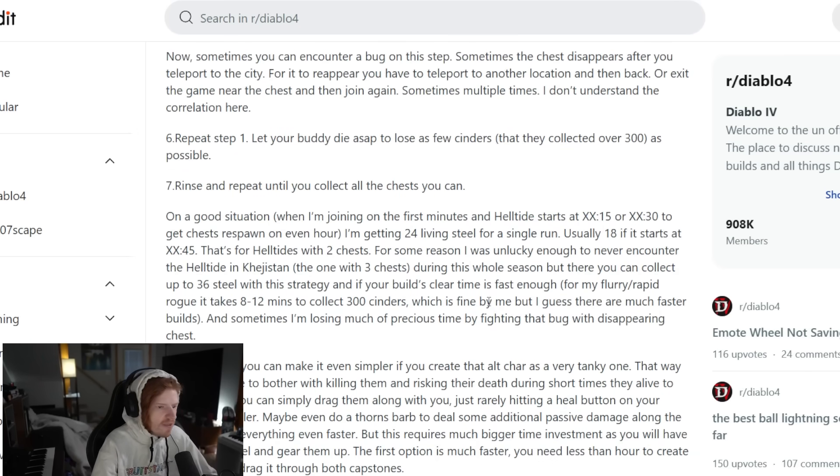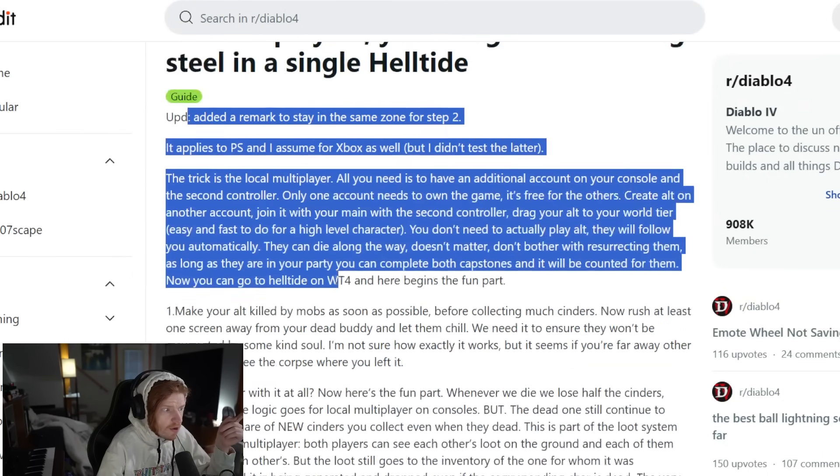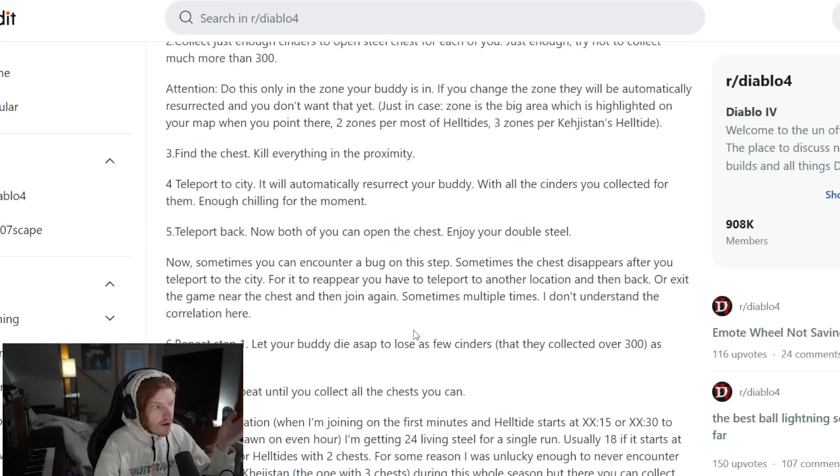This method takes a bit of investment since you basically need a second controller, but it's the only other way I've seen to make the Uber Duriel farm easier. The living steel portion is typically the bottleneck since whispers are easier to acquire. While this does seem like a lot, it really just boils down to making a new character that follows you around dead and still collects cinders anyway. So if you're on console, this might actually be pretty easy to accomplish.